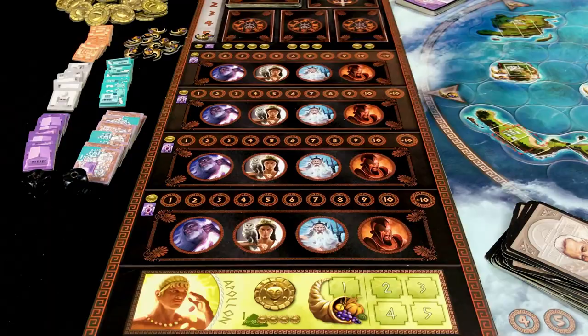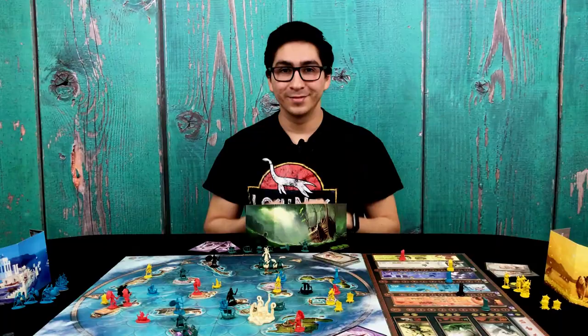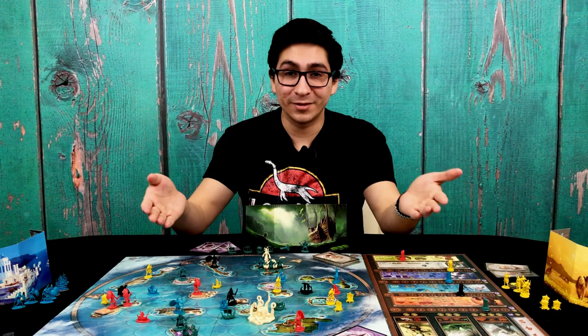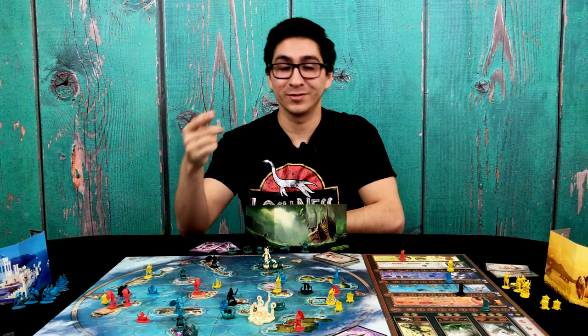Don't forget to also place the four god tiles in a nearby area. The board is ready — we're only missing one important thing, and that is how to play the game.